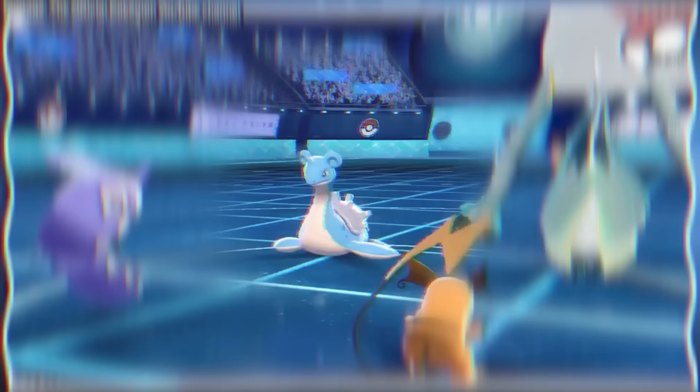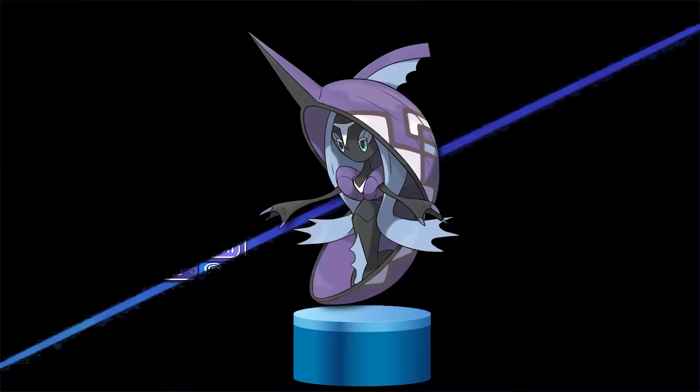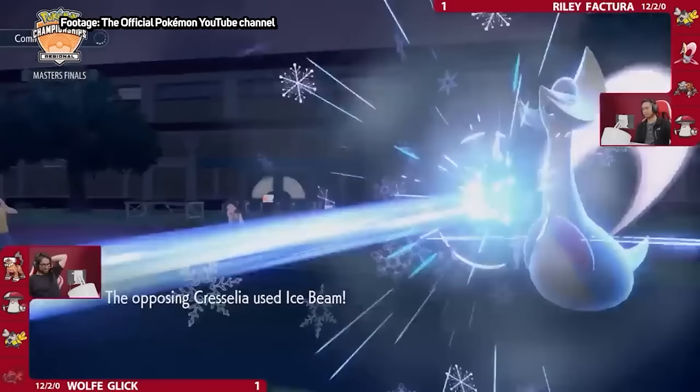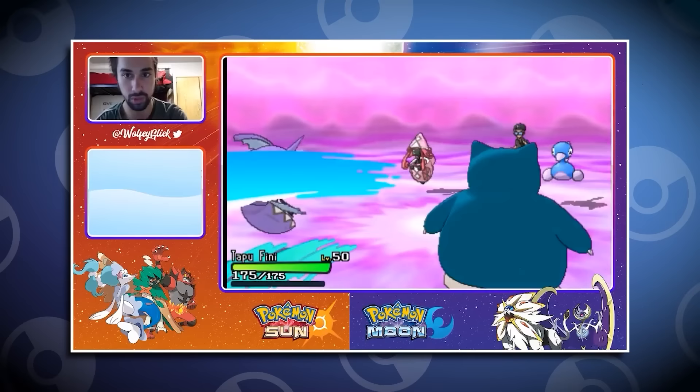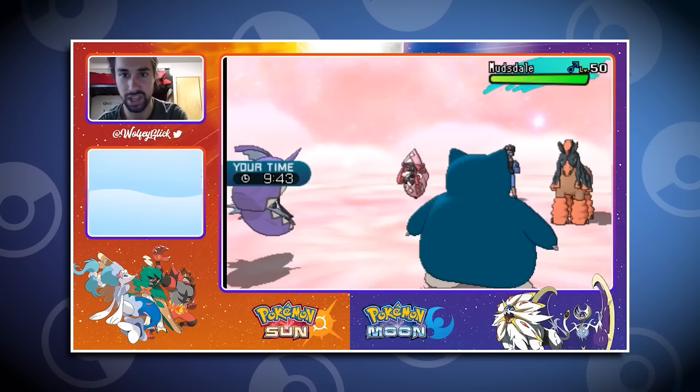What if you want Tapu Fini to be a setup sweeper? With Calm Mind and Leftovers, you can do that too. With its amazing stats and incredibly deep movepool, you can customize Tapu Fini to fit on any team. My favorite thing about Tapu Fini, though, has to be its ability, Misty Surge. This sets up Misty Terrain, which cuts Dragon moves' damage in half and prevents status conditions — and preventing status conditions is massive. How many battles have you lost to a stray paralysis, burn, or freeze? With Tapu Fini on your team, you never have to worry about a secondary effect stealing the game away from you again. Misty Surge's secondary benefit is being able to shut down the powerful damage-boosting effects of Electric, Grassy, and Psychic Terrain, making it an excellent defensive tool against the other Tapu Pokemon.